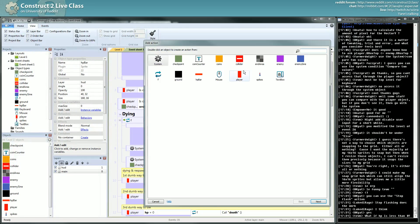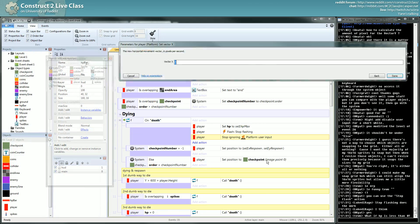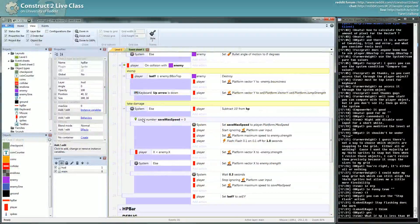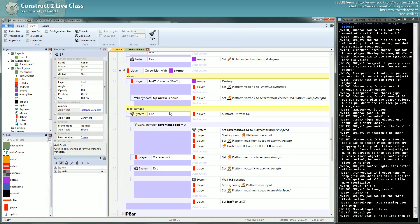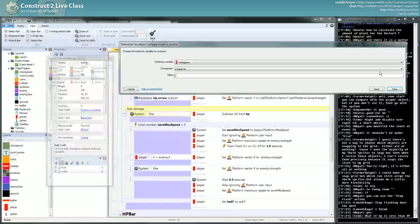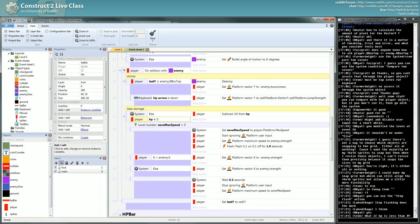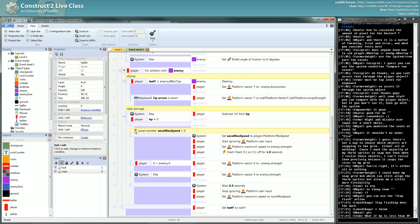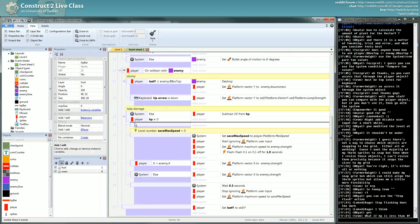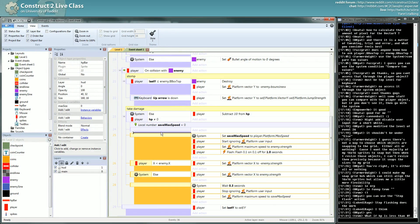I could also set the player's vector X to 0. What I could do is: if HP is equal to 0, I can avoid doing all this as well. Oh yeah I can do this. Let's do it like this — instance variable HP different to 0, but after the HP has been lowered. I think the warning is just a false warning, but just to be sure.